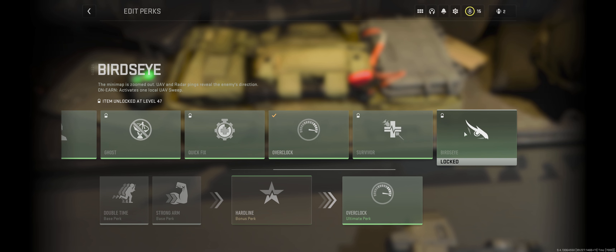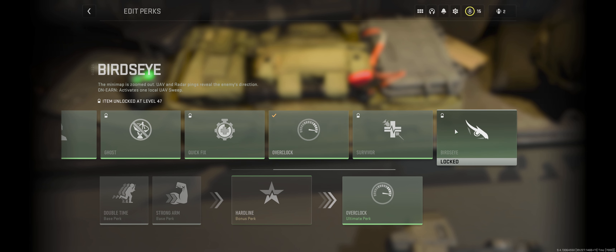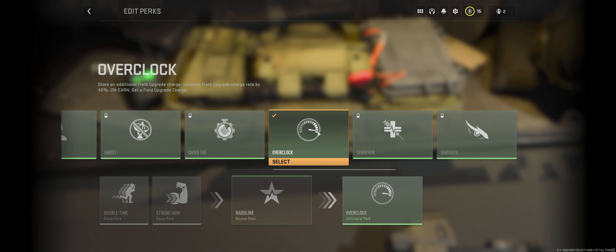That's why you kind of want to be somewhat cognizant of how you're doing, because you want to get value out of something like Overclock. You want to use your field upgrade, and knowing that when you actually hit this level, you're instantly going to get another one — you don't want to have one already banked. Some perks do stack, so you won't necessarily lose it. But if you're playing aggressively, you're probably going to want to get your field upgrades out there as fast as you can.